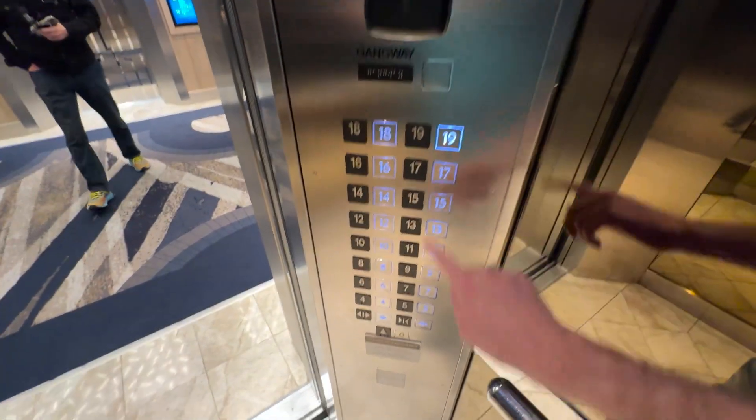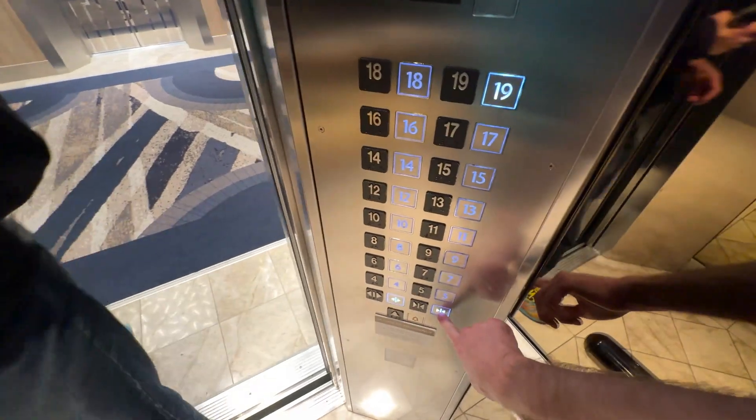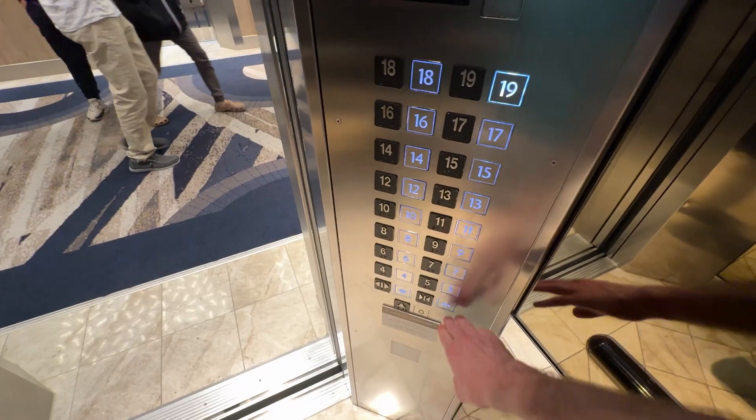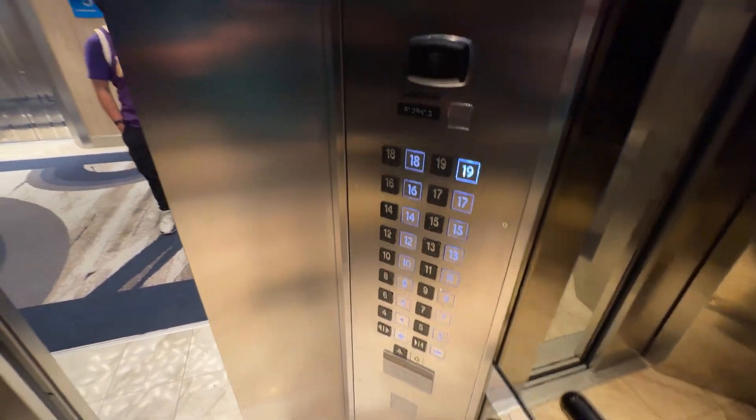Here we are at floor 5. Now we're going to go back up to 19, and we have a Wild Andrew joining. The Wild Andrew made it where the door close button doesn't work — there we go.